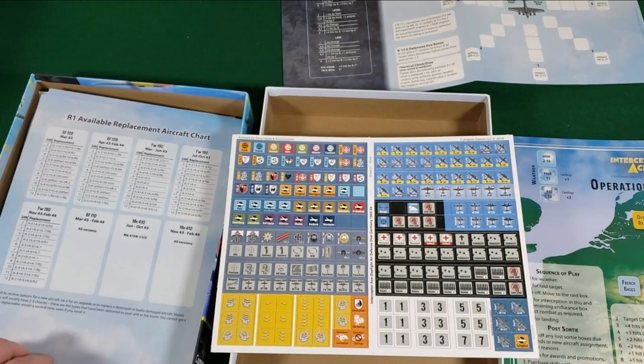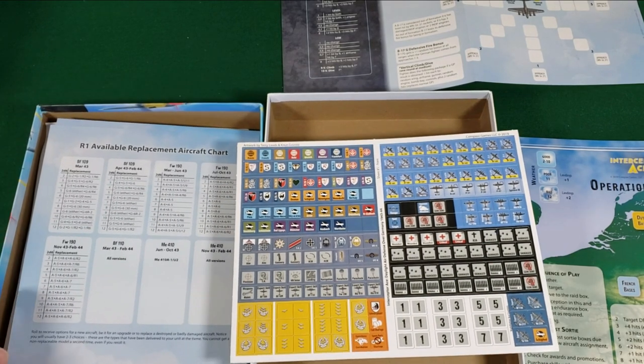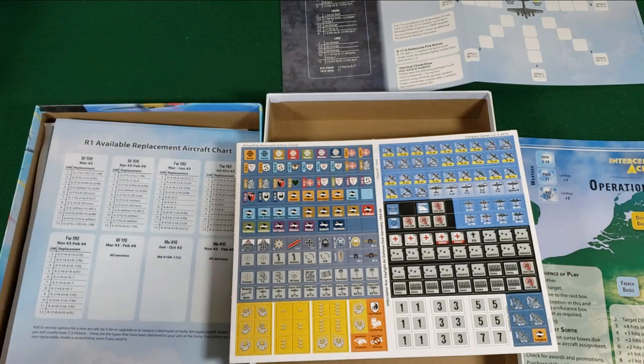That was Interceptor Ace, designed by Gregory Smith, published by Compass Games. Hope you enjoyed this unboxing and hopefully I'll be able to dive into the game soon. Take care, everyone.